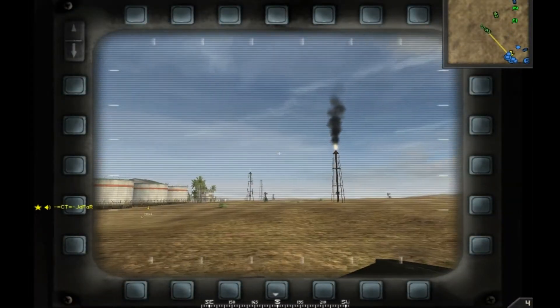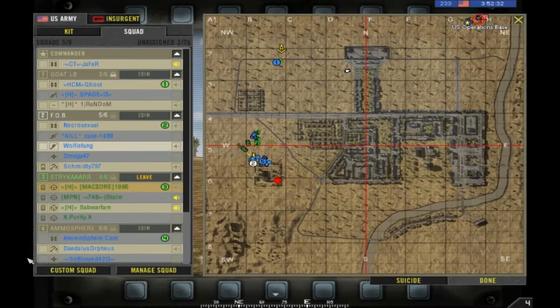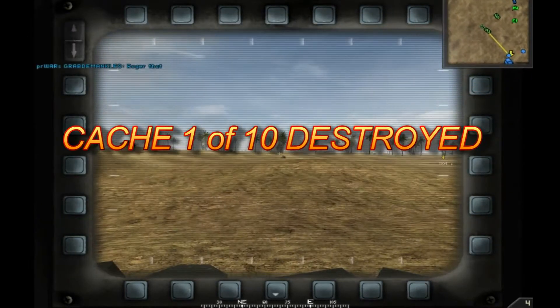All ground units, take the initiative. Your primary objective is to destroy that cache. Once it's destroyed, fall back to the FOB. Out.